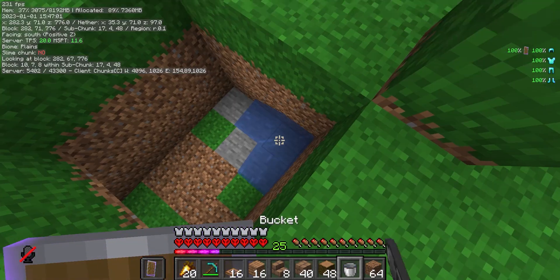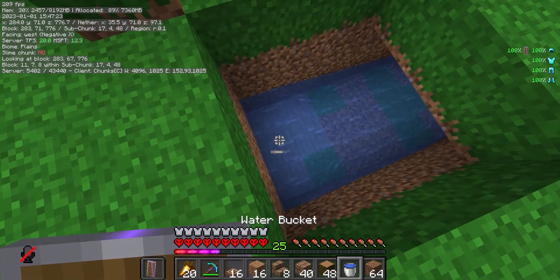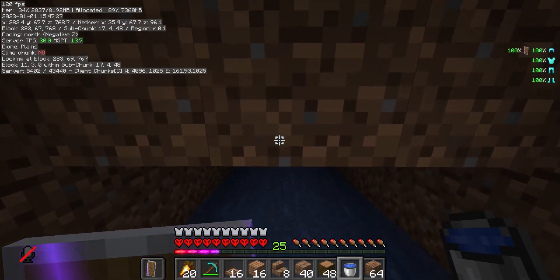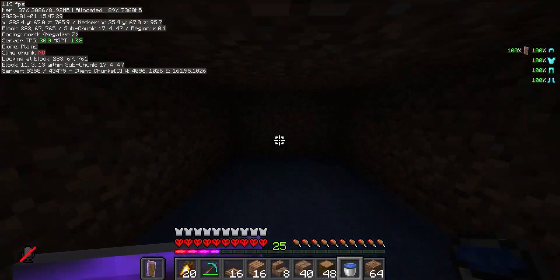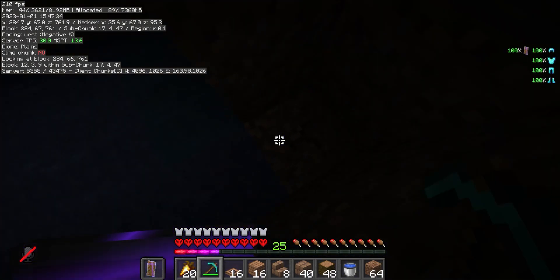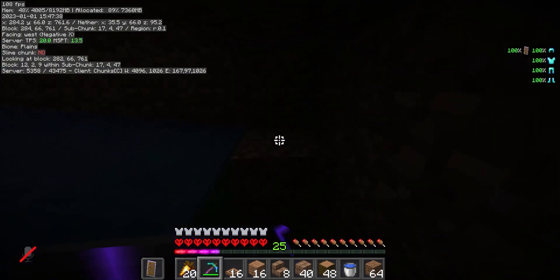Now we just need to put two buckets of water down in this three-by-three and there's the second one in. We've now got a little area where the creepers will be pushed down and then go along here. We just need to dig down a little bit where the water stops and put some campfires, which they'll die on.